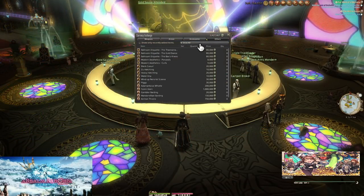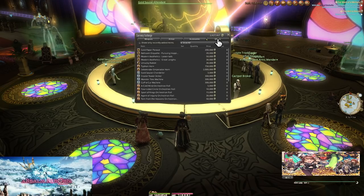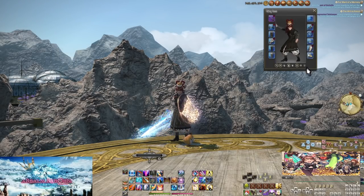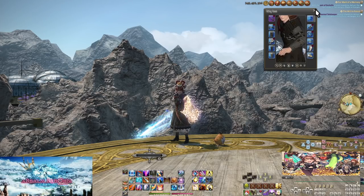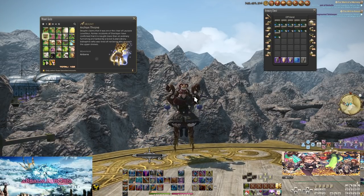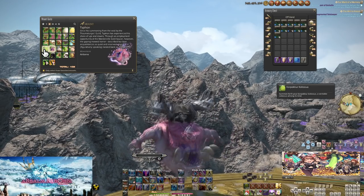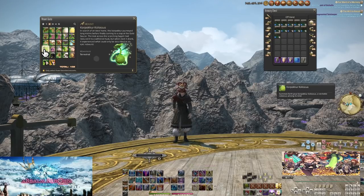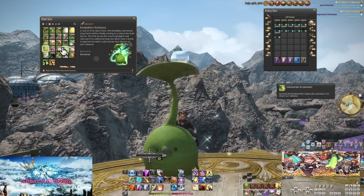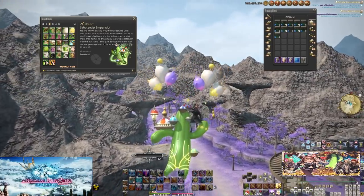That covers all of the events and big games. What about the rewards? We have minions, mounts, glamour items including an invisible shield, orchestrion rolls, and much more. The absolute most expensive item is the Sabotender mount for 2 million MGP — very much achievable, but don't burn yourself out grinding it all at once even with a month-long event. Take it at your own pace. My MGP is very high at this point — there's basically nothing left for me to buy until they add new stuff.